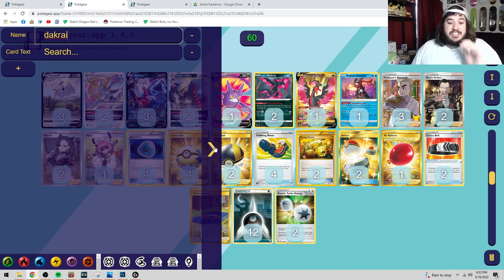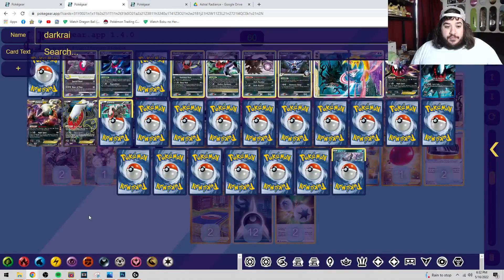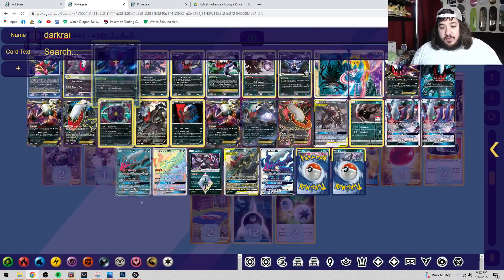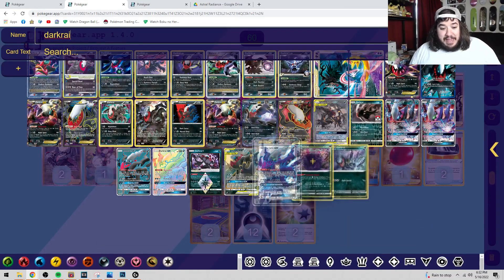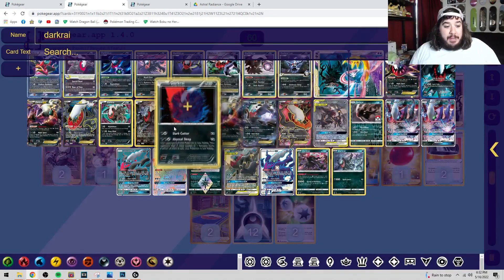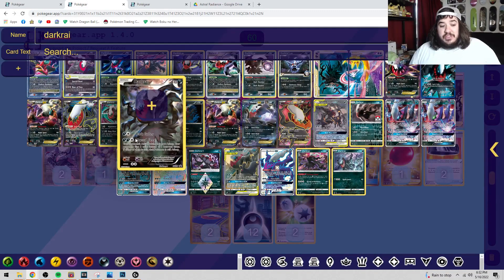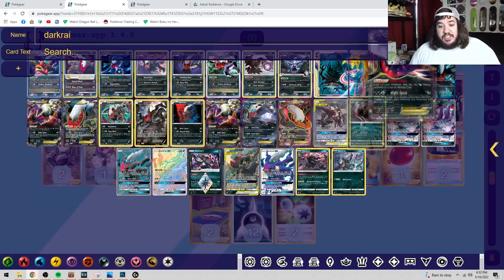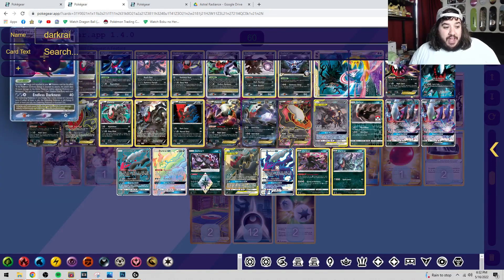Okay, so maybe some of these early ones are whatever, but literally all of these have been good. Maybe these three are pretty lackluster — the Abyssal Sleep one was like a double flip — but all the Dark Rais have been relatively good, even the Dark Rai GL Level X.